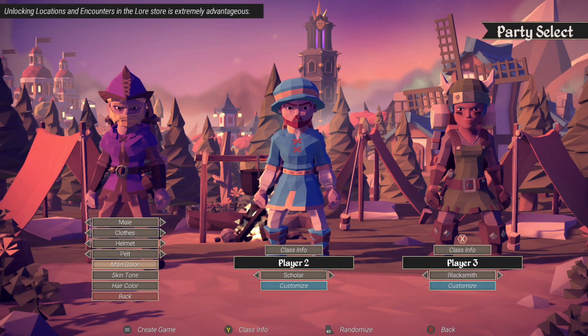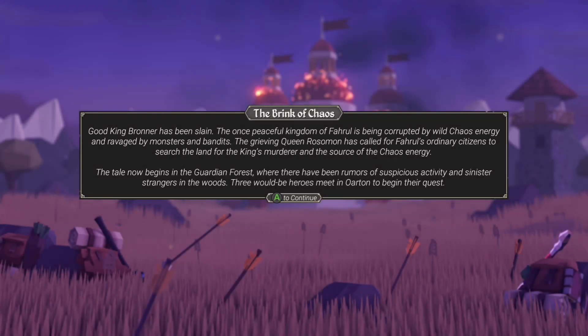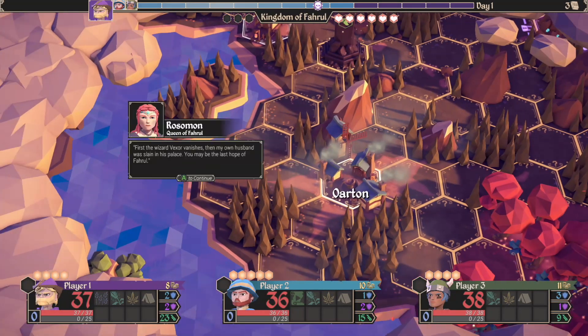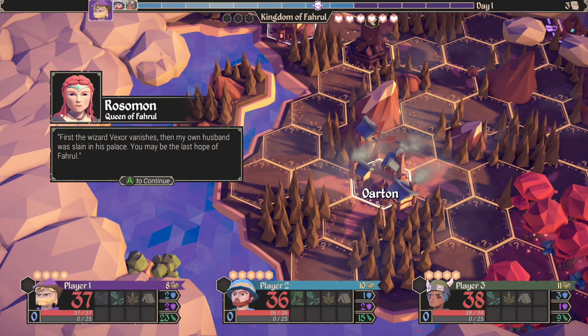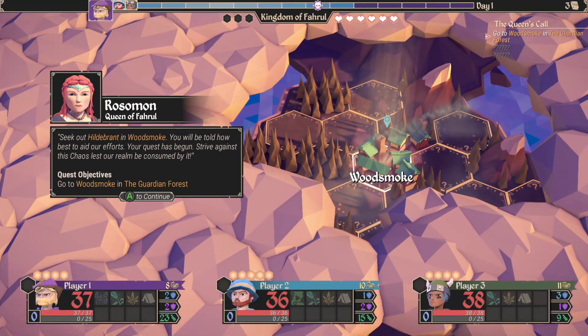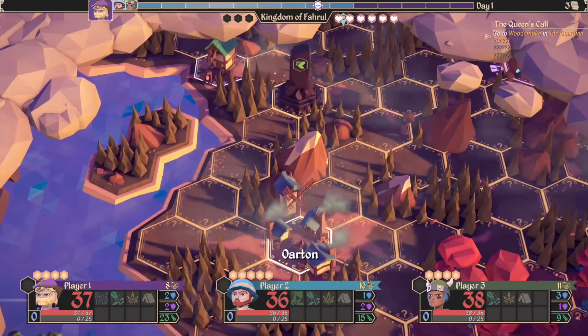You have an overhead hexagonal map at the beginning with a little explanation of what is going on based on the campaign you pick. It's not that important — it amounts to telling you where to go. The fog of war is revealed and you go to those locations, with various side quests you complete along the way. So it's more like a choose-your-own-adventure, although there is a linear path.